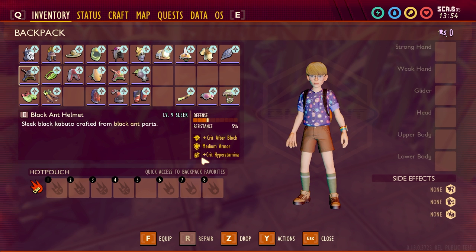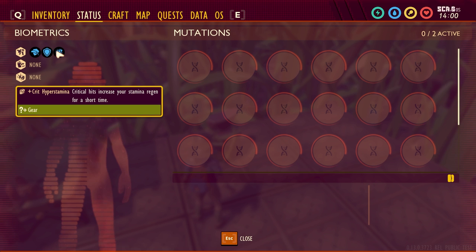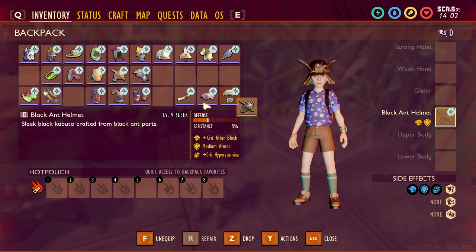Next is the Black Ant Helmet, with plus crit after block and medium armor, and the sleek upgrade adds plus crit hyper stamina. Plus crit after block means blocking attacks has a chance to increase your critical hit chance for a short time. Plus crit hyper stamina means critical hits increase your stamina regen for a short time — that's actually pretty good.